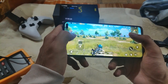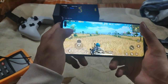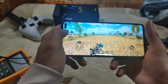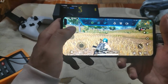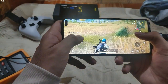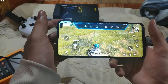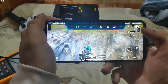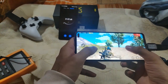The Poco X2 also comes with a quad camera setup. Its primary sensor is a 64-megapixel Sony IMX686 sensor. It also has an ultra-wide lens, a depth sensor, and a 2-megapixel macro sensor. I've been playing the game for around 20 minutes. The maximum temperature on the screen side is around 37.2 degrees Celsius. Someone is nearby — I can hear the footsteps.